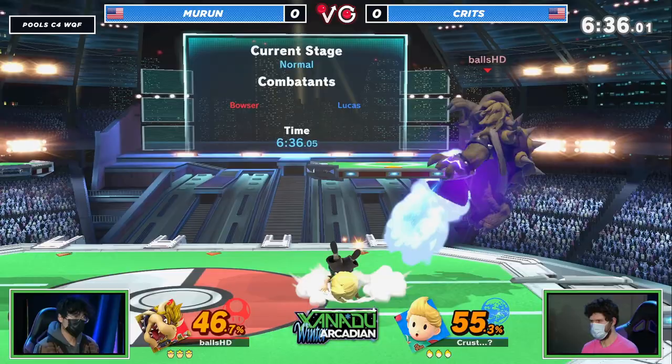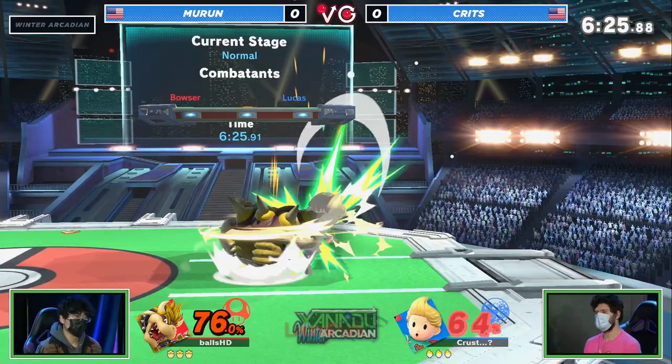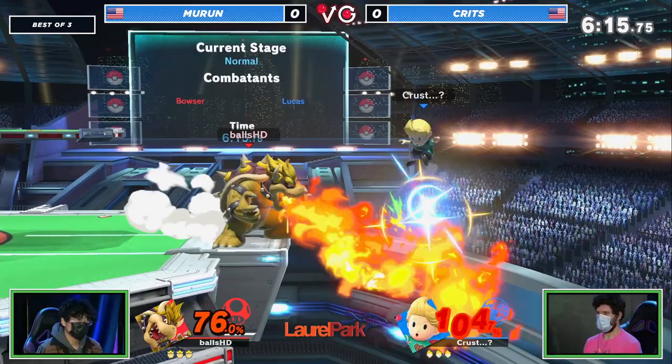Crits is already on the receiving end of quite a lot of damage. This is the great strength of Bowser — the ability to get damage very quickly, and on a floaty character you can take the stock as well. We need one good edge guard, and Crits is a very good player who knows how to edge guard well.